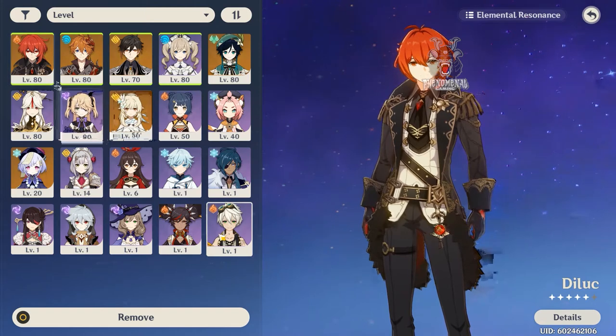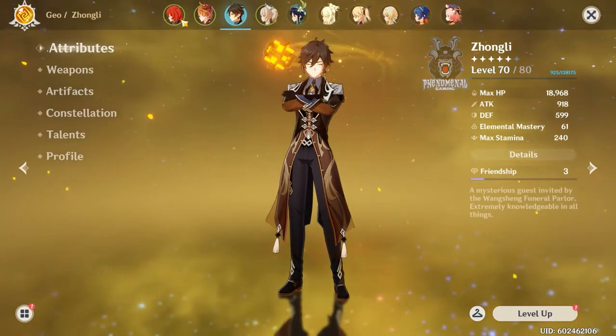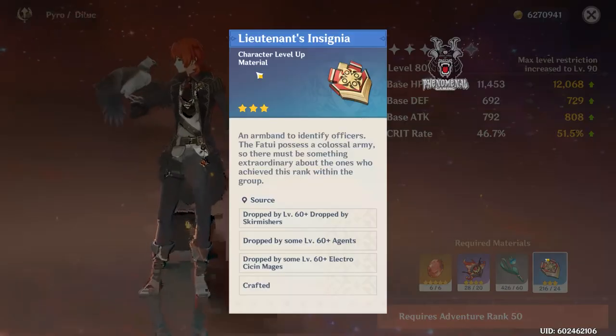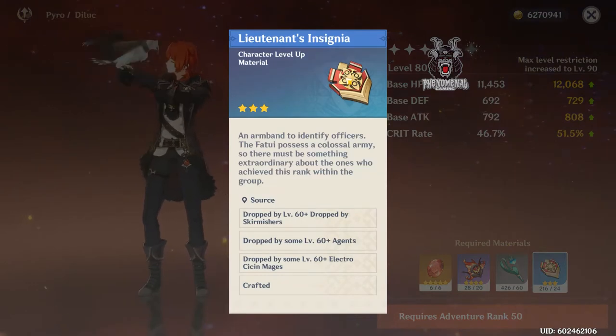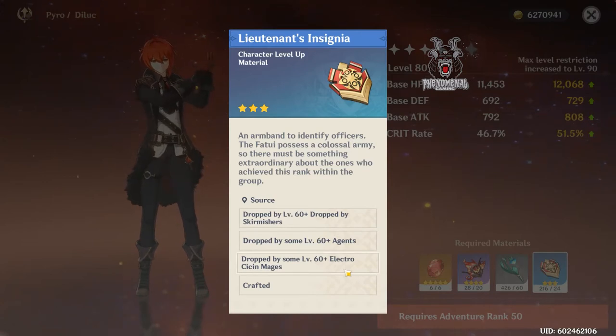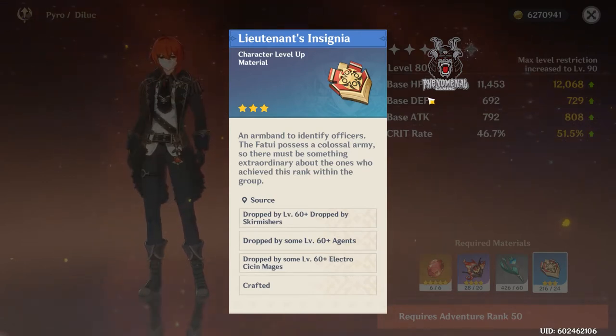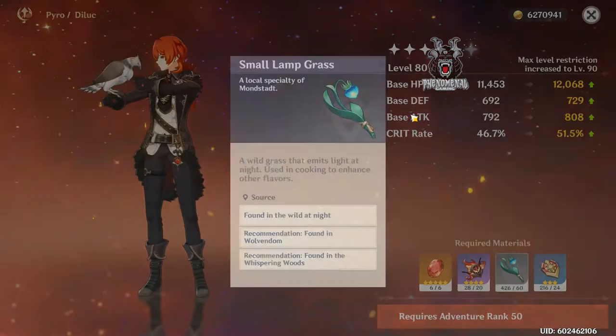For ascension materials — specifically the monster drops — I have a guide linked in the description that covers a farming route hitting almost every monster type: Fatui agents, Fatui Electro Cicin Mages, Fatui Skirmishers, Ruin Guards, Whopperflowers, Geo Slimes, and more. It's designed for AR 35+ and if you follow it daily you can get a ton of these materials pretty easily.